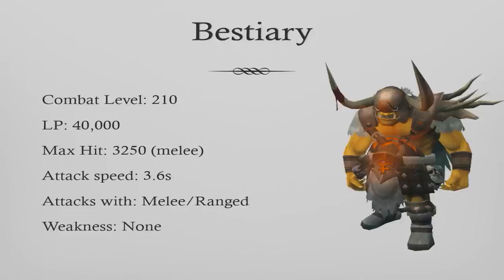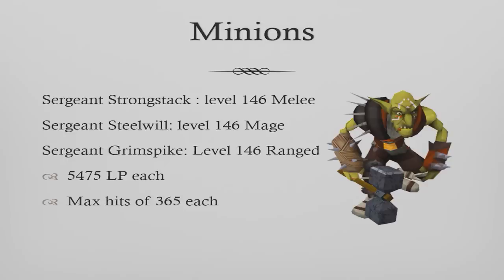The Bandos boss is weak to nothing. It has three minions listed below — they're all level 146, and they each use a different part of the combat triangle. They all have 5,475 life points and max hits of 365 each, so to a high-level player they're not much of a problem.